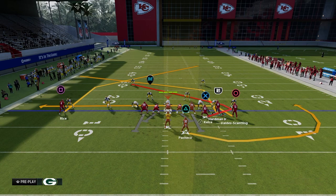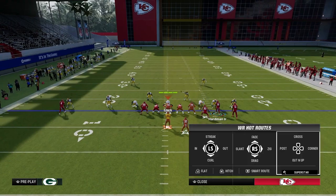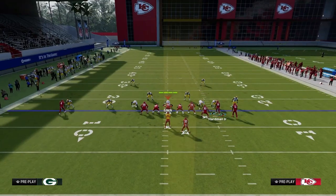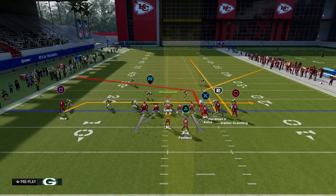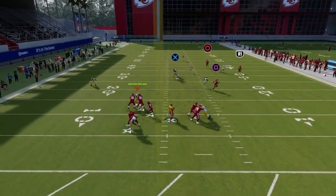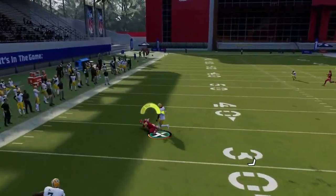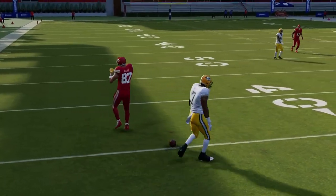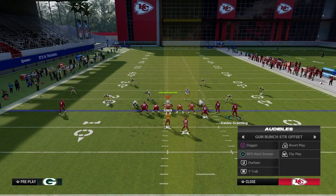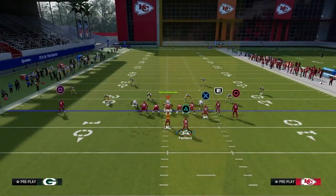Put the slot receiver on a slot apprentice post, drag the solo receiver, and run a corner route to the outside guy — or even a tight end post. This is a great combo because the shallow crossing concept now happens between the tight end and the drag route, attacking another area of the field. The sharp-cutting post doesn't get played by middle thirds, which is really effective.